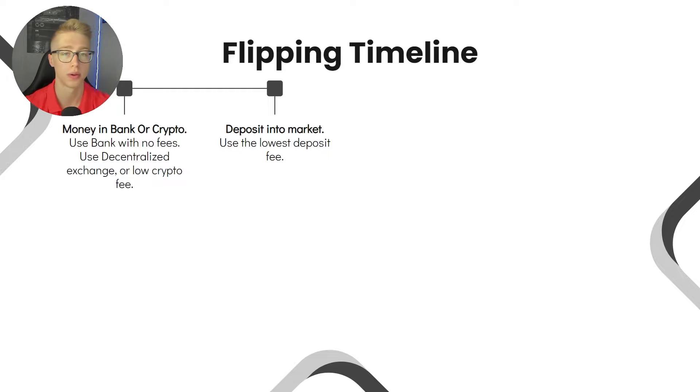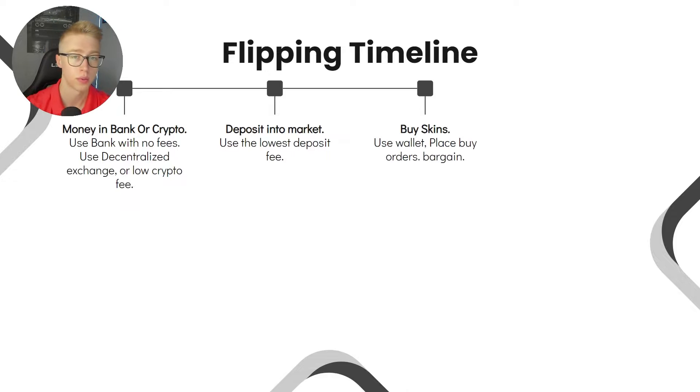When you deposit into a marketplace, use the lowest deposit fee available. Compare your options — credit card, bank transfer, iDEAL, crypto — and look at the net fee including any sending fees to their account. Figure out which is cheapest, then only use that one. It won't take much time to sort out and it saves you money consistently.